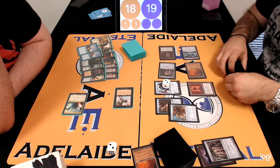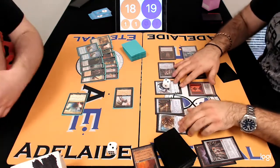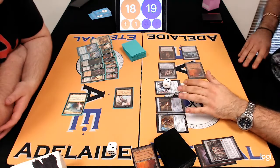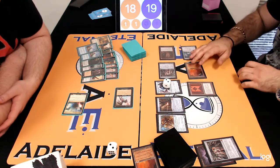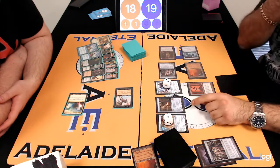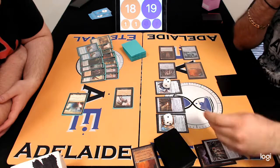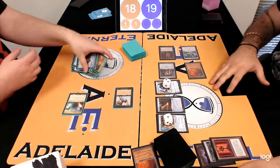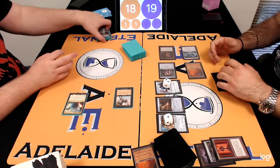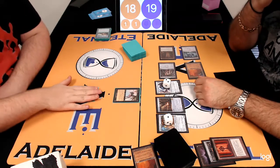Mana Confluence turned into an Artifact, so it's obviously Null Rodded now. But we have a Ballista ready to kill the Putrid Imp. I think Nick's got it, although there was a chance there for Riley to get back — discard a card, kill the Karn. And then there's no more Karn, so Liquid Metal doesn't do anything. But that's moot because of such a solid Tormod's Crypt play.